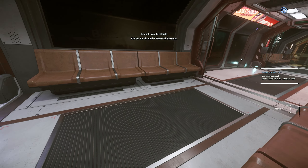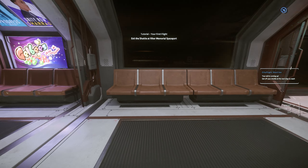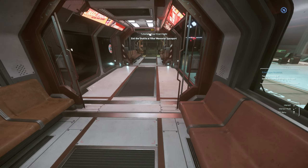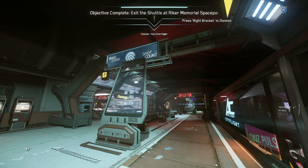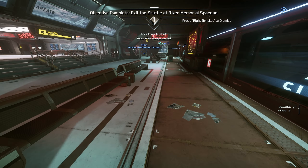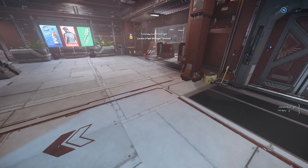I think I upgraded to a Buddy Black — that's what I have. Let's get up, I don't want to miss my exit. Yeah we're here. Let's head on down this way — locate the fleet manager terminal. We're almost there.